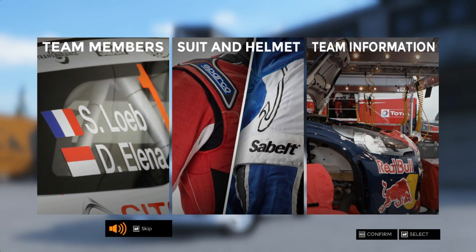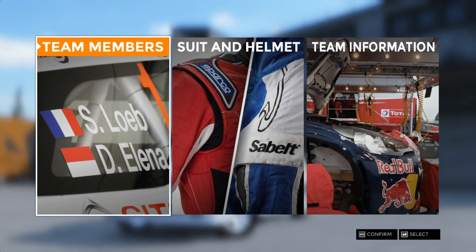Welcome to the world of rallying! The first thing you need to do is create your team. You can customize every detail, from the most basic information all the way to the color of your livery and your logo.